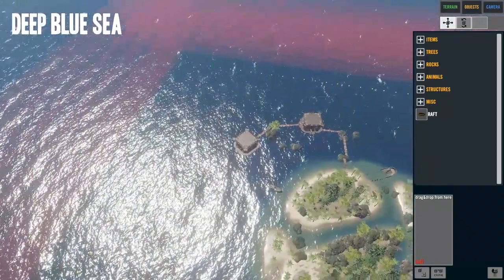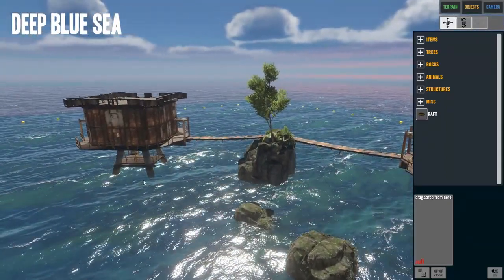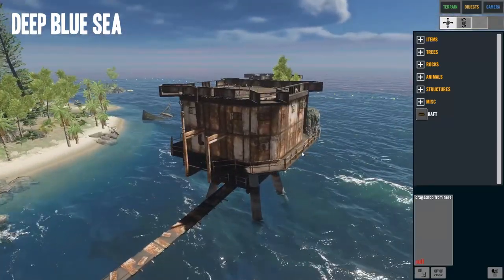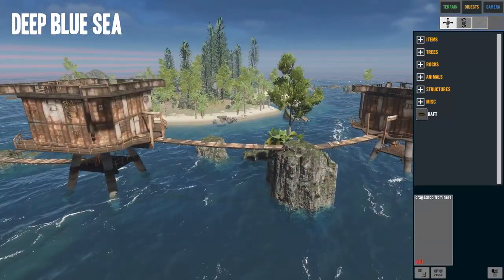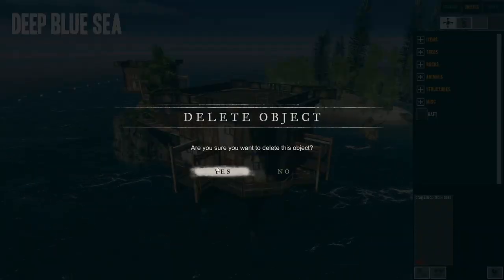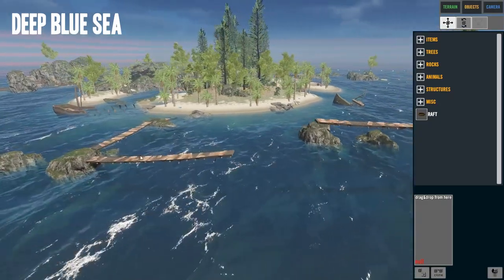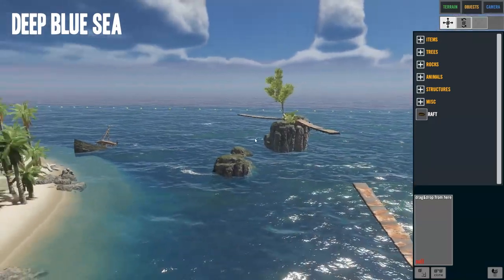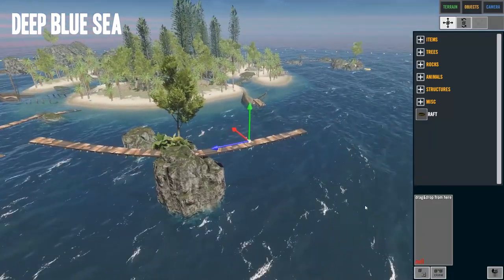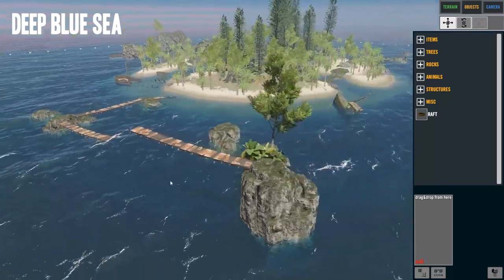The other problem with this map is a very annoying one - these sea forts don't work. If I give this map to somebody else, there is a very good chance these sea forts will not render. So we're going to have to get rid of them. I want them to be here but we can't have them. Let's get rid of these two. I think the walkways stay from what I know, and then everything else disappears. So we're going to have to do something with this.